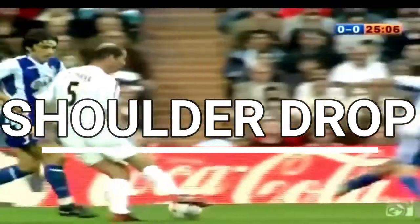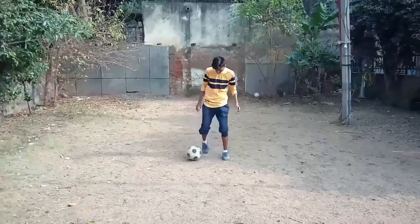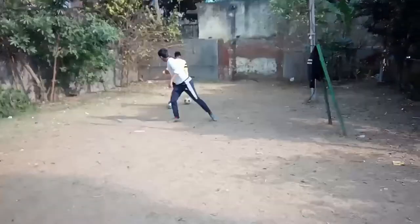Number 1: The Shoulder Drop. Many players use this skill because it is easy and effective. All you have to do is drop your shoulder and knees to one direction, and after that cut the ball immediately to another way.